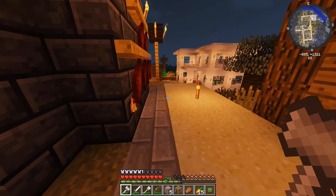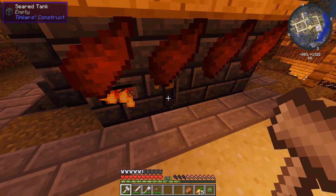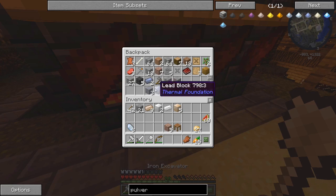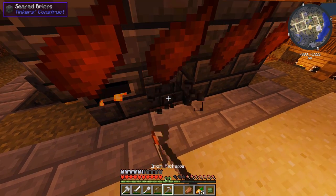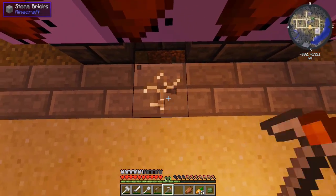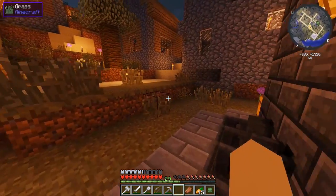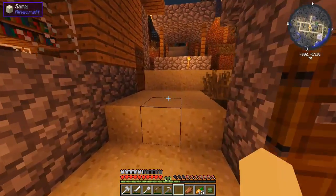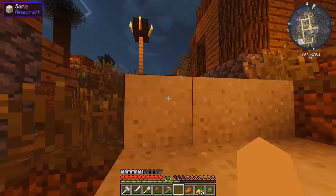We just ran out of lava. Someone gave me a pretty nifty tip to take the seared tank out of the smeltery — we don't have buckets, I think we put them all back in the house. We can go fill this seared tank up to the brim with lava from that meteor. Beefy was threatening to leave again, I'm pretty sure.